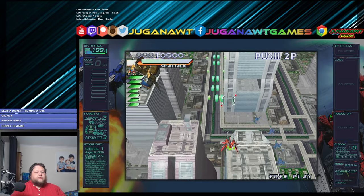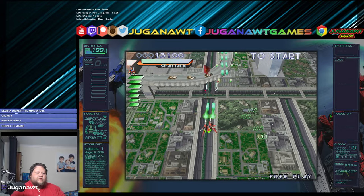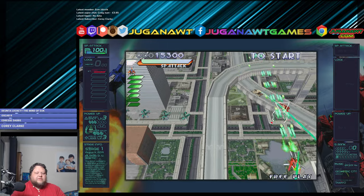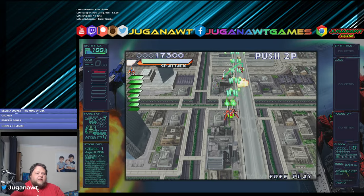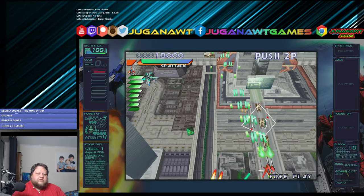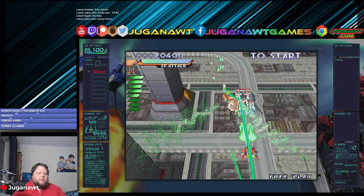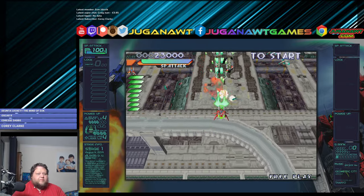Now I've chosen auto shots for this run, because score isn't a factor in the prize winning for the raffle. If I wanted to go for score, I would go for manual shots, but auto shots allow me to automatically fire my rays out at enemies that I target, rather than me having to manually press the button. It also enables me to just hit both the shoot button and the bomb button at once to unleash my special attack — a bit more survivability, though not much, because this game is rock solid.